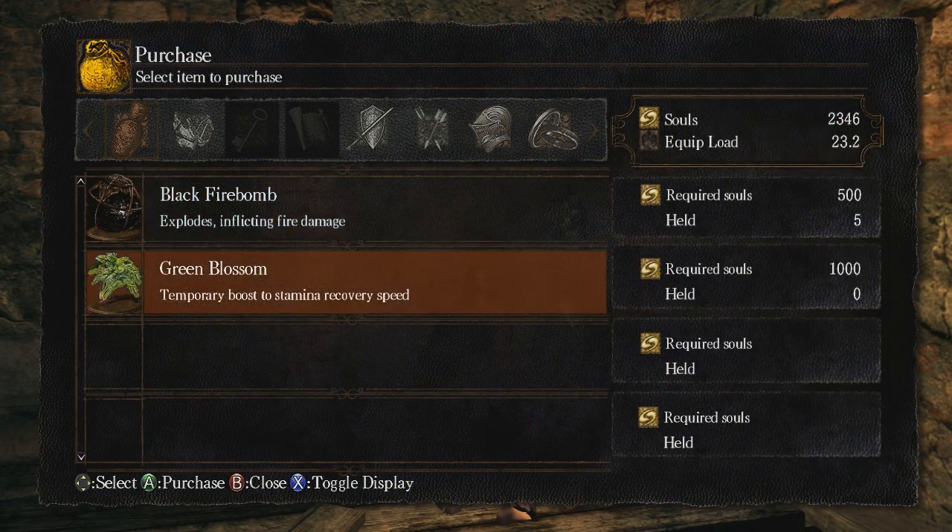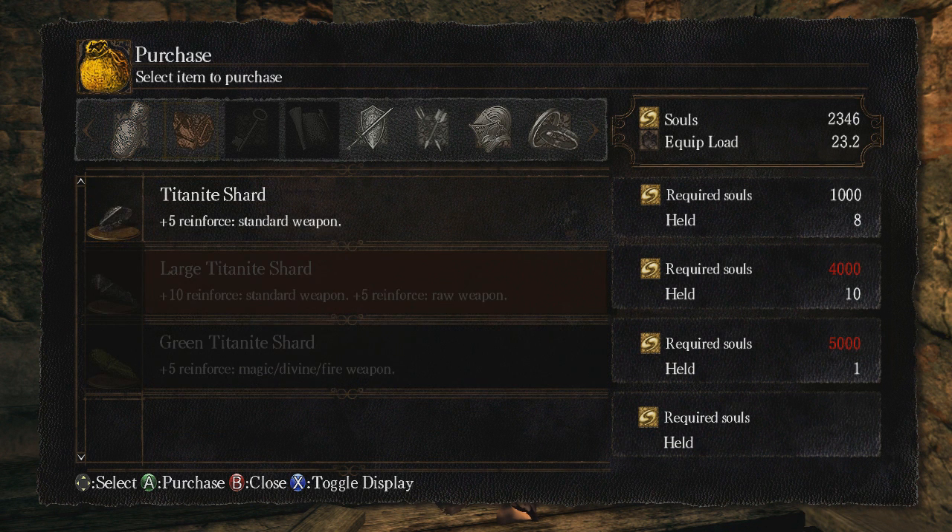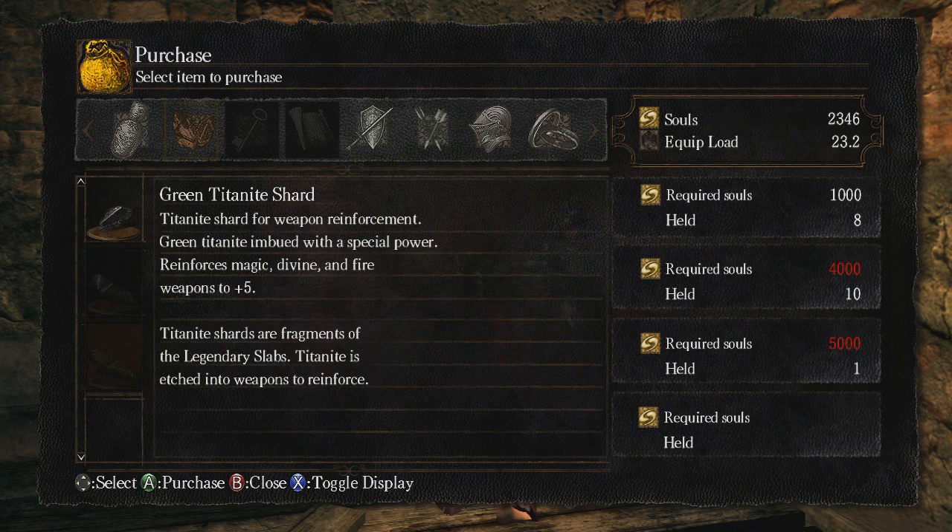Let's see what he has to sell. Green blossom — a green weed shaped like a flower that temporarily boosts stamina recovery speed. This uniquely bitter, biting herb is sometimes harvested in large quantities, but normally is an annual plant found near water. Interesting. He also has titanite shards available for sale, including green titanite shards.